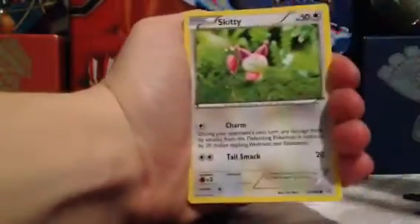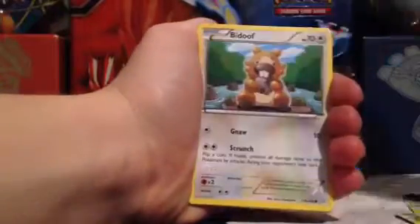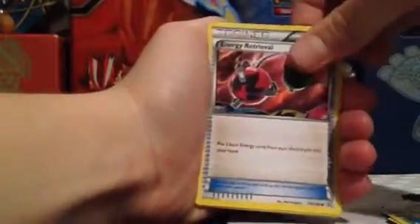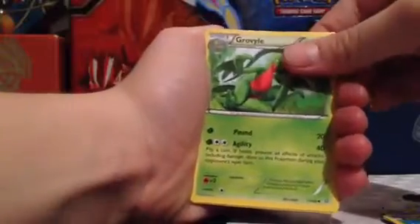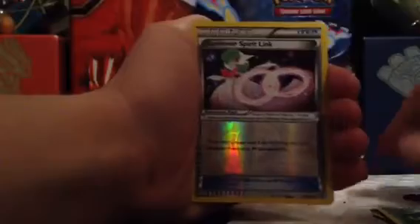So we'll start this one off with a Spinda, Skiddy, Rhyhorn, Steel, Lotad, Bidoof, Energy Retrieval, Grobile, Special Energy. Our Reverse Holo is a Gardevoir Spirit Link. Our Rare is a Probe Pass — Non-Holo. Sorry guys, there's a big shadow in the background. Probe Pass.